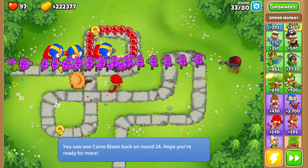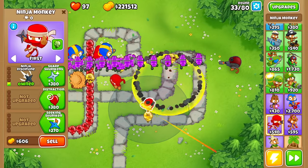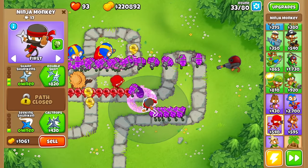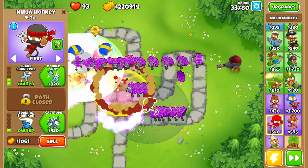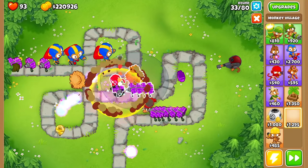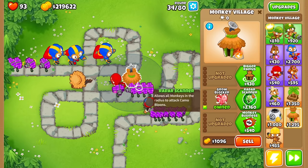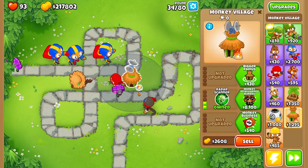We don't have camo detection — this is an emergency. We need to get a ninja that can actually detect camo. Can we get something that detects camo? I think that's a zealot — so that can detect camo, and it looks like it's de-camoing stuff as well. We're going to stay with this ninja as our only camo detection right now. Actually, we could just get a village — let's get a village right here because it doesn't have random projectiles since it has no projectiles. If we go for the radar scanner, everything in range should be able to detect camos.